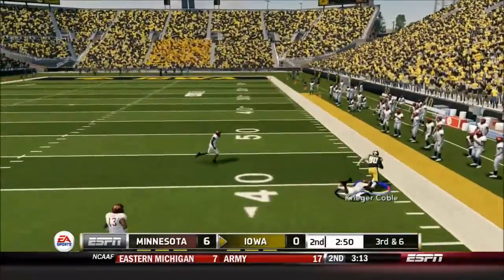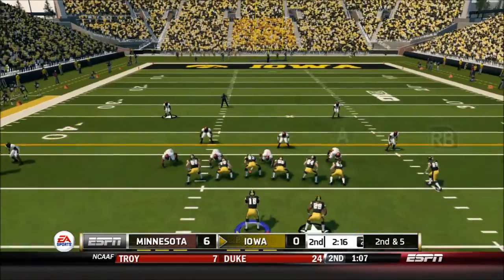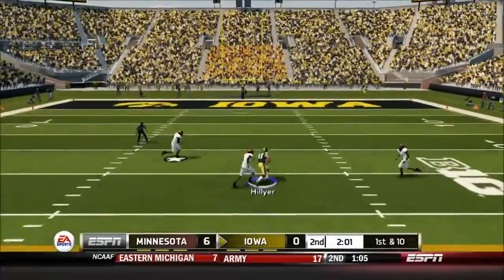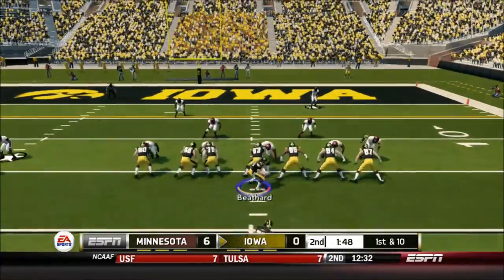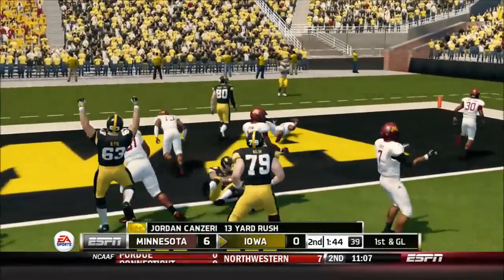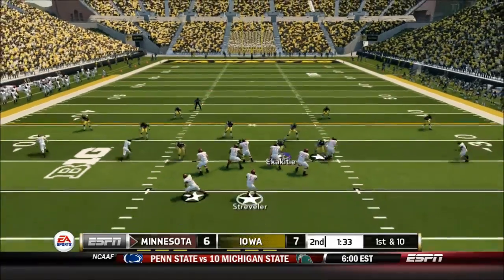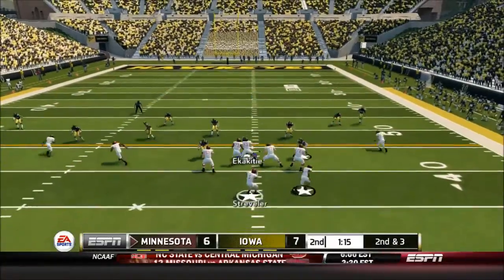Iowa needs to get something going. Beathard finds Krieger-Coble on the outside for 21 yards — he's really becoming a big target and is usually open. First and 10, Beathard finds Jacob Hillier over the middle for 28 yards — what a play. Jordan Kanaziri takes the handoff for a 13-yard gain down to the one-yard line. On first and goal, LaShawn Daniels Jr. punches it in — touchdown Iowa Hawkeyes! That's his tenth touchdown of the season. Iowa takes the lead 7-6 on their first consistent drive.